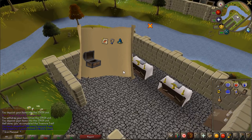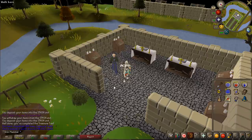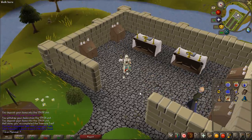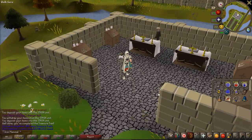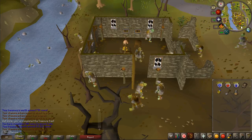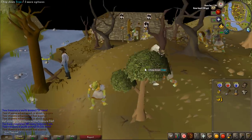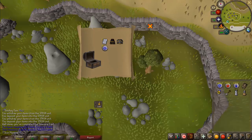A blue wizard hat G — I do already have one of those, but that's pretty cool. So 300 easy clues, I've done about 50 today. I'm honestly thinking we just hang on to the elite and keep doing easies. A steel plate body G — I might be closer to the full set, but it takes up more bank space so I almost don't want it.